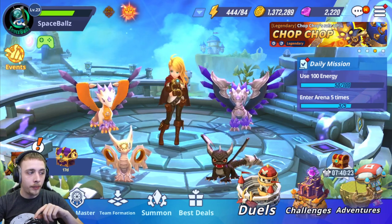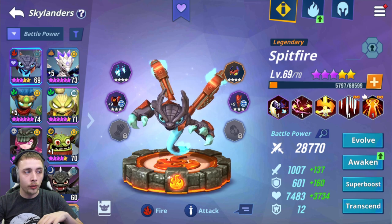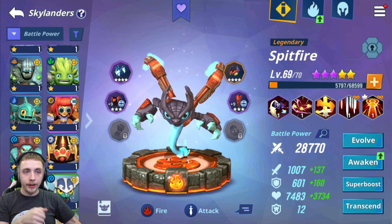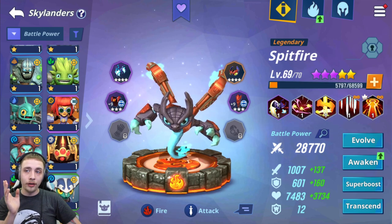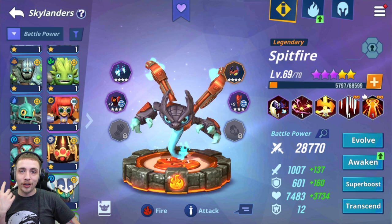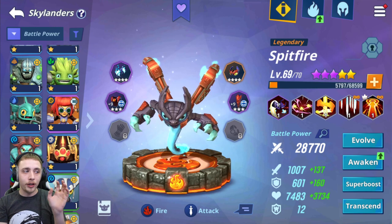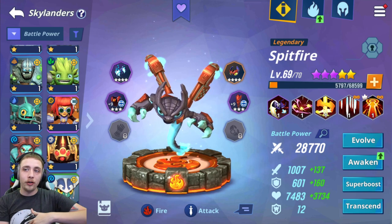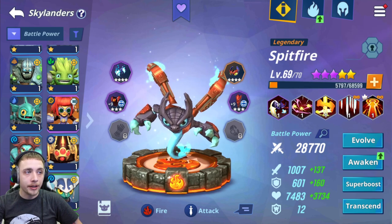For XP potions — which you collect from campaign and events — I like to use them on a one-star Skylander to bring it up to three stars, then put that three-star into my current team temporarily to level it up faster. You could use them on five- or six-stars, but it feels like they do almost nothing there. Using them on one- to three-stars lets you see the XP fly up, get it to three stars, and then finish the leveling through campaign farming.